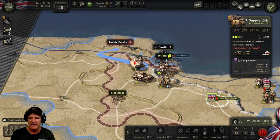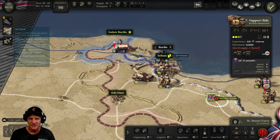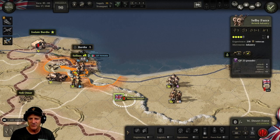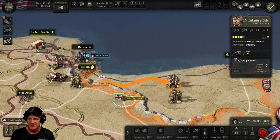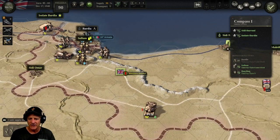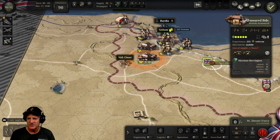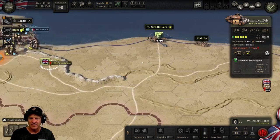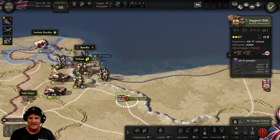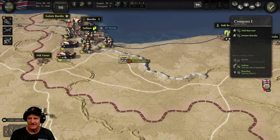We're going to take our support brigade and isolate Bardia — that's our second goal. That gives us 50 prestige. We've got an extra air attack — let's start pounding the port of Bardia. Let's bring up our 16th and 11th infantry brigades into Solum — we don't want to give it up again. Our armor can come forward. We've cleaned up everything behind us now. Our headquarters should get back in supply. We can close down around Bardia a little bit more. Let's end this turn.